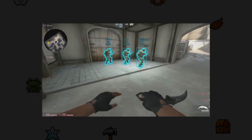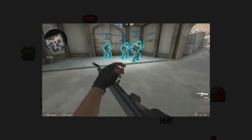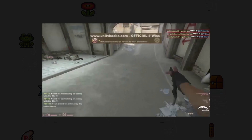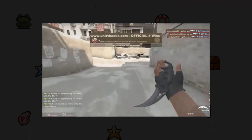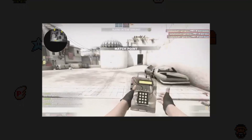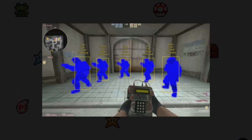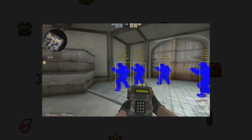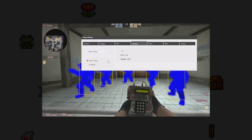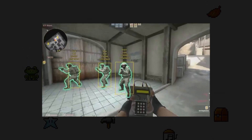Number 1: Counter-Strike: Global Offensive. Being one of the most played PC games currently, there are plenty of hacks available online. CS:GO is a competitive shooter which opens it up to many types of hacks, ranging from aimbots and wallhacks to fake lag hacks which stop the hacker from taking most damage. Valve uses its anti-cheat software to catch hackers in GO and other games. It's not just casual players that hack — people have been banned mid-tournament for cheating, making this one of the most hacked games of all time.